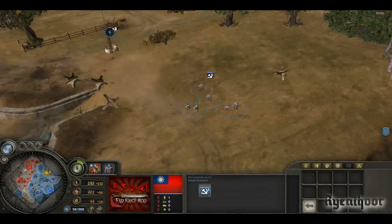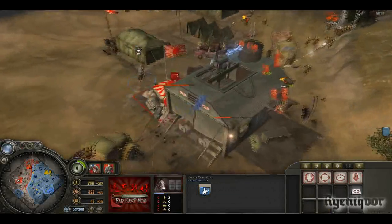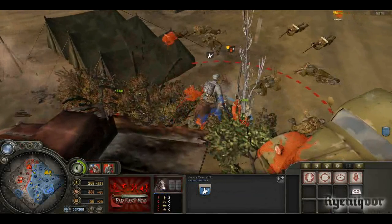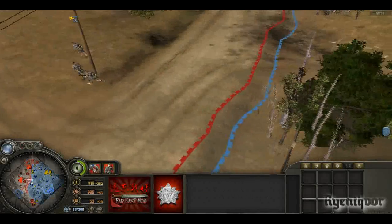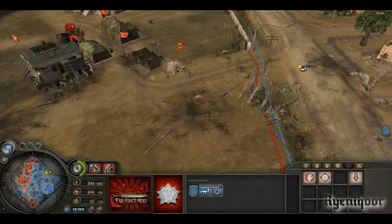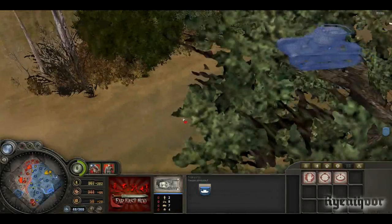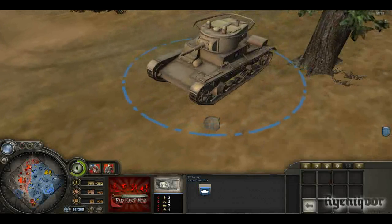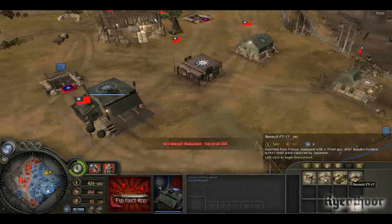Guerrillas can camouflage, build mines, build tank traps, and throw grenades, which is quite good if you want to surprise people. My donkeys attack — kill the Japanese dogs! They are quite strong though. The T-26 is here already — sexy model, quite accurate, with the Chinese sun star symbol. Quite nice.